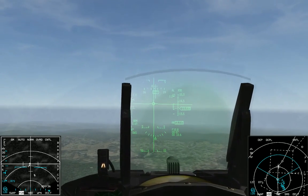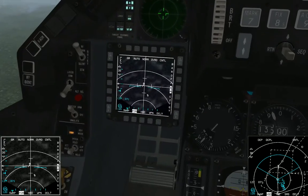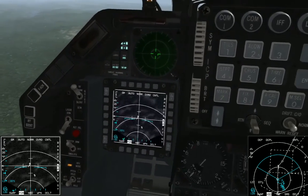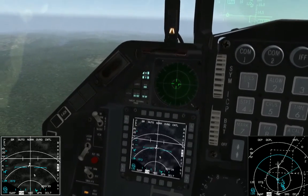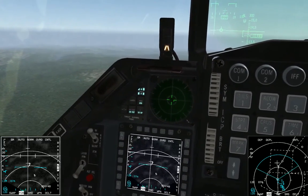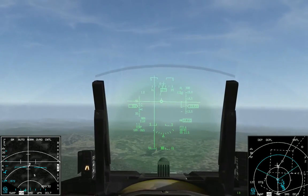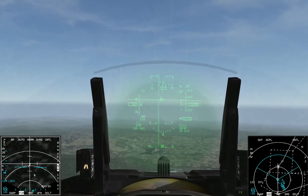If you didn't have the correct steer point for some reason, you can hit SP here and put your radar in snowplow mode, and after you put it in snowplow mode, you can hit TMS up to enable the cursor. Now your radar isn't slaved to anything — it's just looking out straight in front of you, and you can see that the CCRP vertical is moving as well.